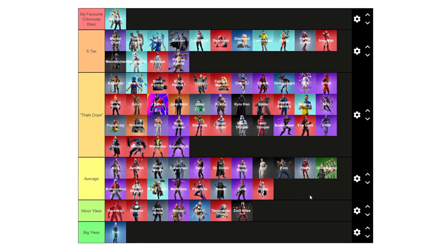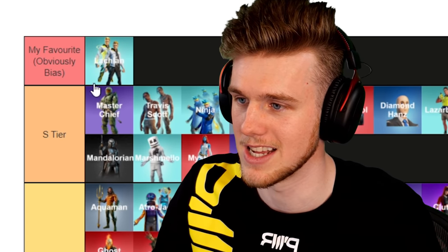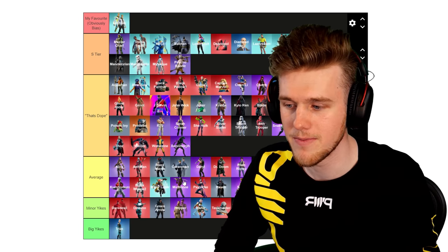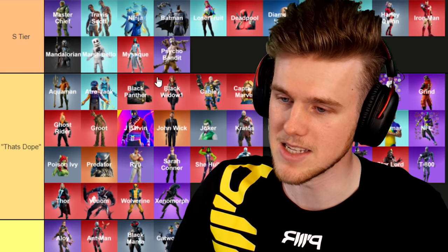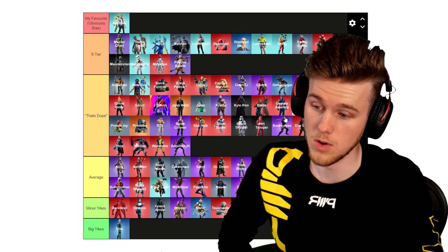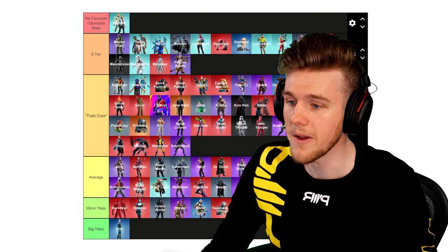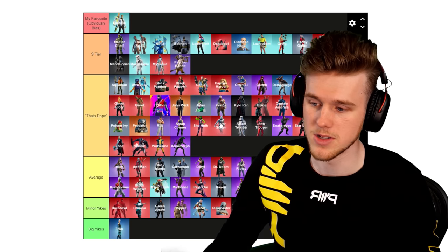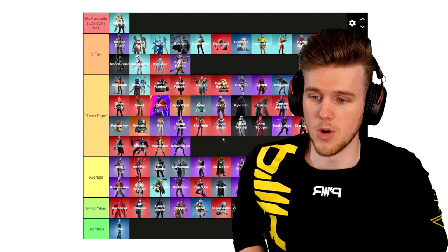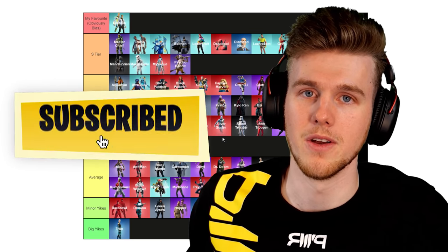So that's my tier list of all the collab skins in Fortnite. Obviously don't include the Lachlan tier in the screenshot — that's just me being biased. Let me know what you thought. I may have put one of your favorite skins near the bottom and I apologize, but some of these are just my favorites. Apart from maybe Tron, I think these are all great skins and these collaborations in Fortnite are super awesome to see. I can't wait to see more Icon skins and more Gaming Legends skins — those are my two favorite categories. If you guys enjoyed the tier list video, make sure to chuck us a like rating down below. Subscribe to the channel if you're new, and I'll catch you guys next time.